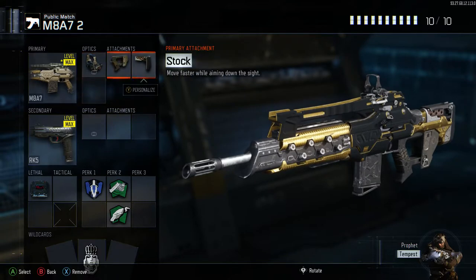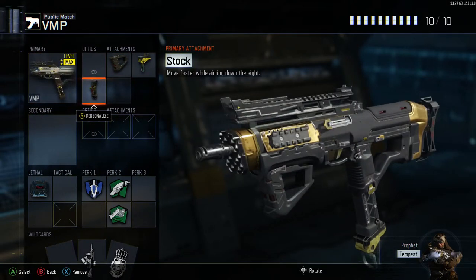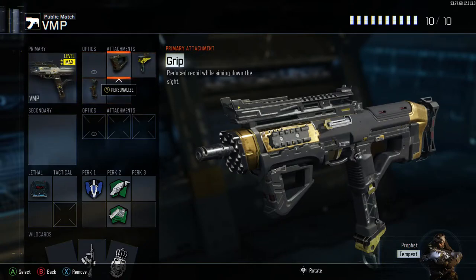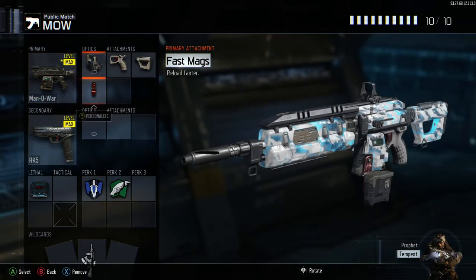The M8A7 setup is quick draw, reflex, and stock — kind of like a GB class without the C4, but that's how I think of it. I don't use the VMP much anymore because the reload speed nerf made it incredibly slow. If I was using the VMP, I'd been running fast mags, grip, and stock since early on, but the reload speed has been butchered so I don't use it much.